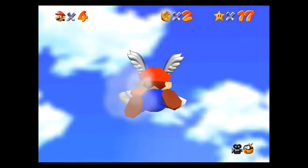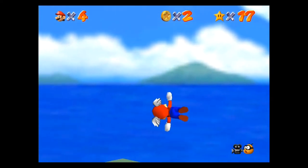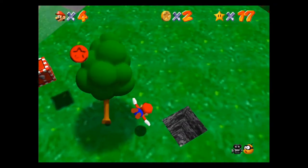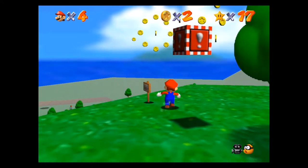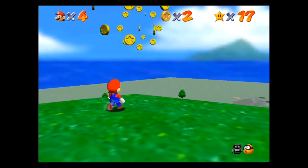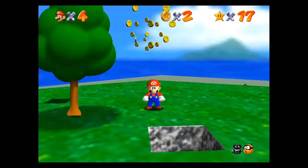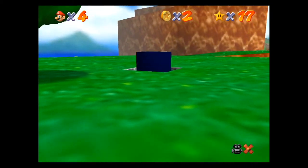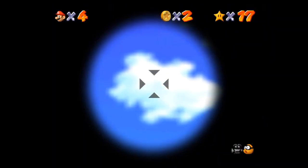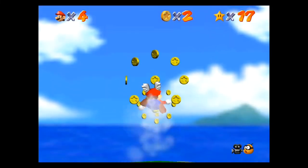I recommend getting the red switch first for the Wing Cap, because without it you have to keep shooting yourself into the sky trial-and-error style until you collect all of the rings in the sky. On the island in the sky you may have noticed coins floating around with no way to get them — you'll need Mario's red Wing Cap and the cannon in the middle. Talk to the pink Bob-omb to open the cannon, then when you're up here you'll see rings with coins inside. The most optimal way is to fly through them.